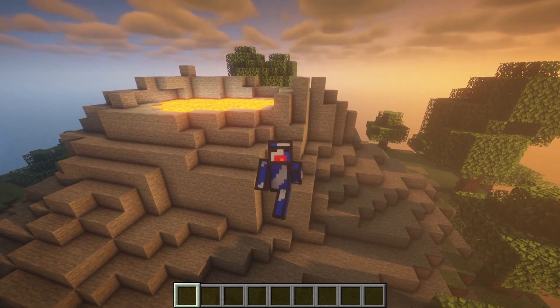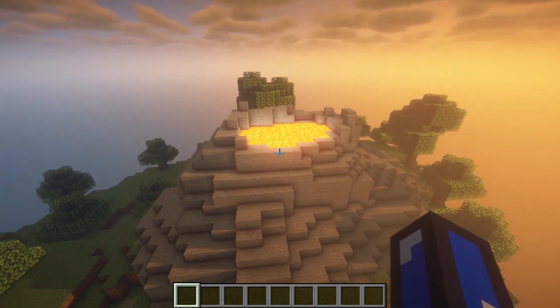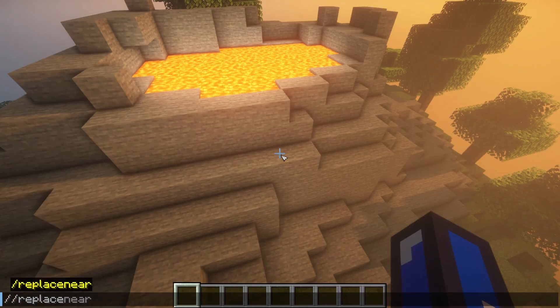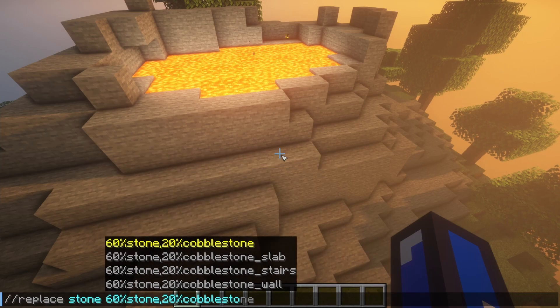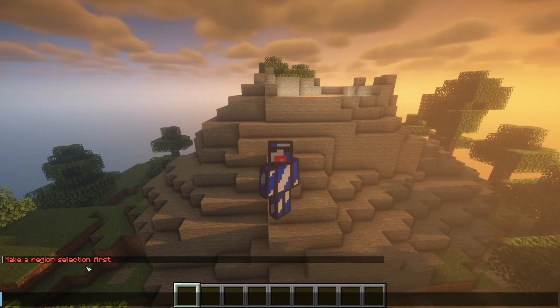Let's quickly apply this concept to another build. I made this absolute vibe of a volcano, but it's kind of boring because it's just all stone right now. Once again, let's do //replace, replacing that stone, and use 60% stone, 20% cobblestone, and 20% andesite. I screwed up — make sure to select your region first. Don't forget that step, it's pretty important.